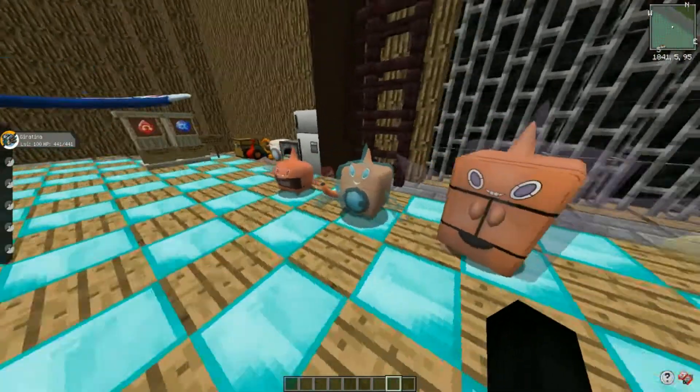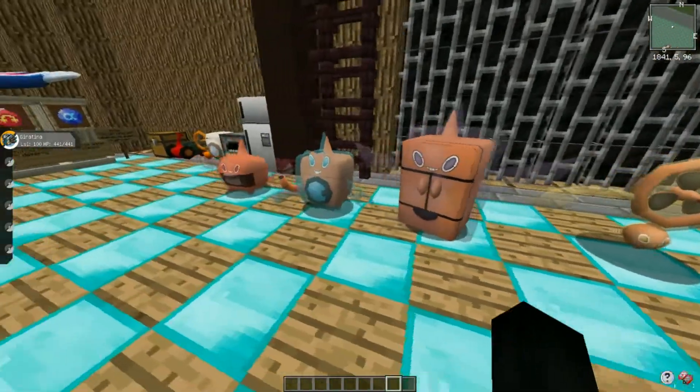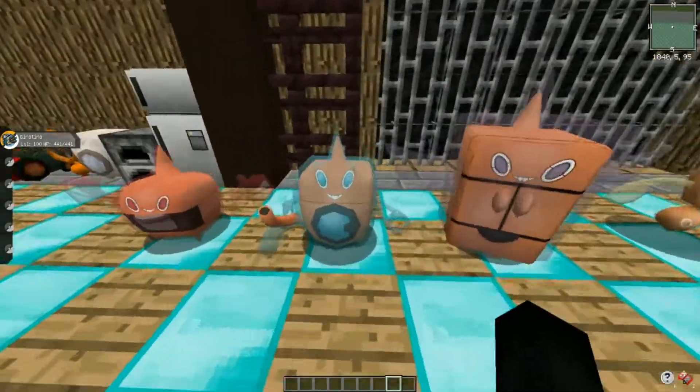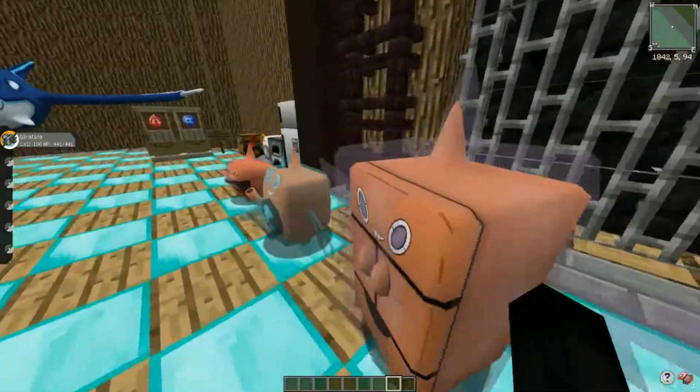Here's what the Rotom forms look like in model form: the furnace, the washing machine, the fridge, the fan, and the lawnmower. This is how big they can get - shown here in their ginormous size for scaling. In my opinion the coolest one is the fan. I think in the anime I prefer the washing machine, but just looking at them like this I prefer the fan.